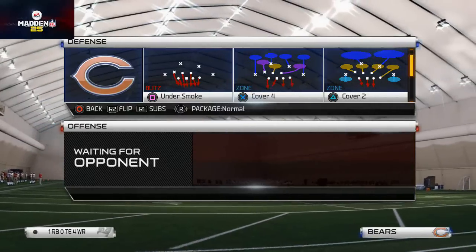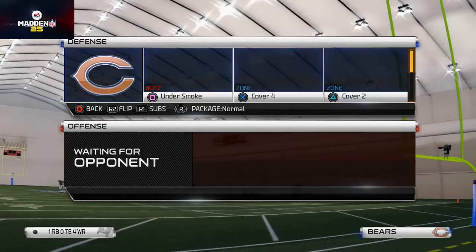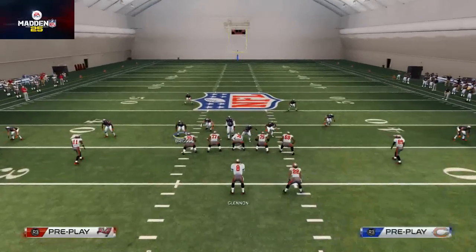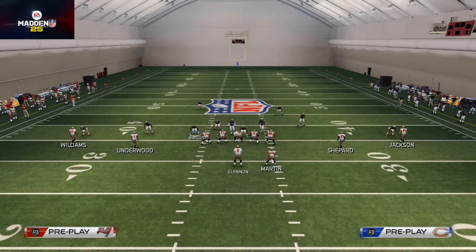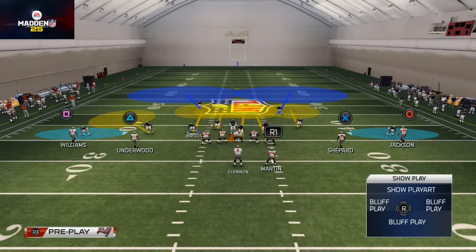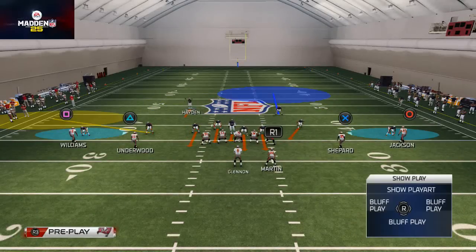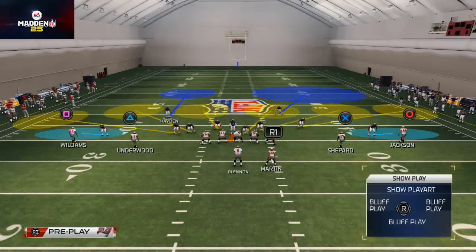We love the 1-5-5 because we can send heavy max coverage in a very short amount of time. Let's take a look at this 1-5-5. What I like to do immediately every time I come out is hit R1 and flick the right analog stick up — you see that it's going to place all my linebackers in zones. Then I like to man align, and then I like to baseline.